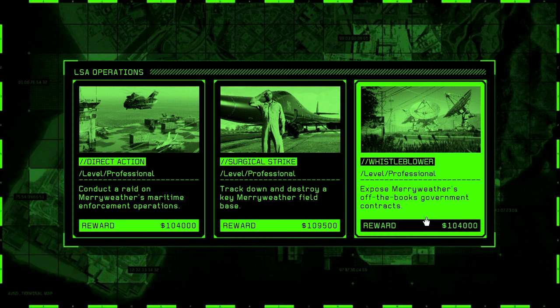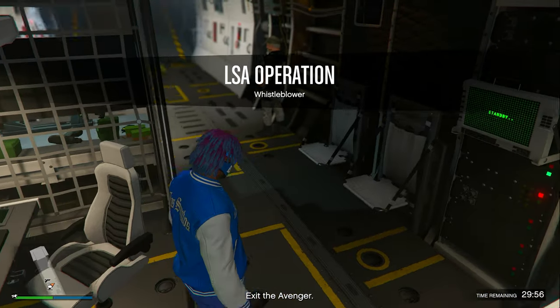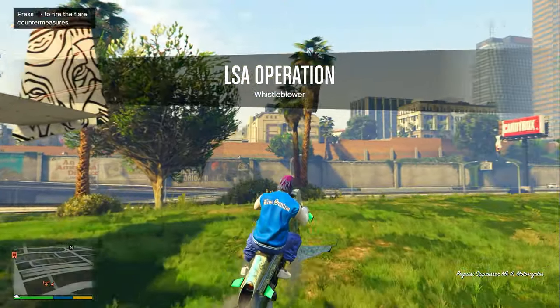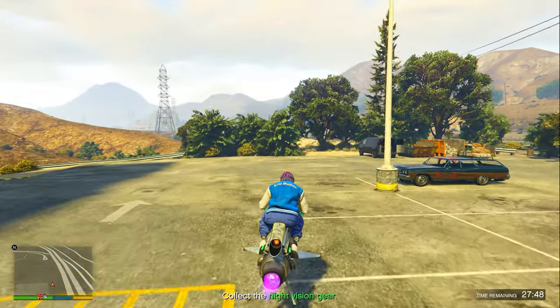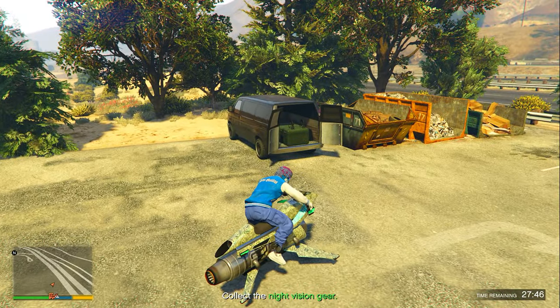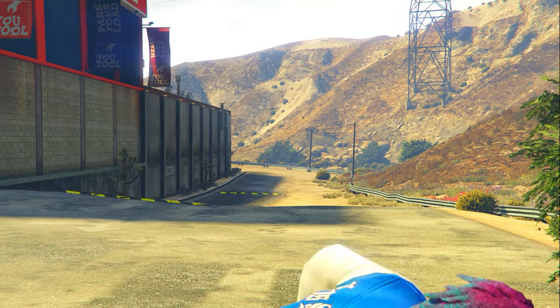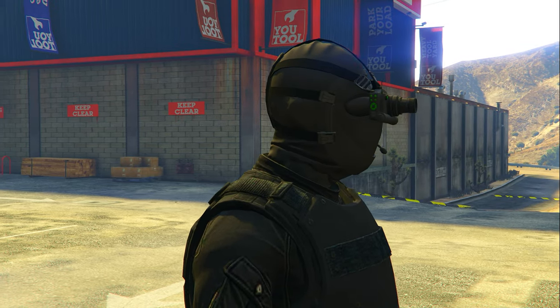Now it's time to get into the third and final LSA operation mission called Whistleblower, which is very easy as long as you follow this method. Head over to the location it tells you — which is random every time. Once you get there, collect a set of night vision gear from the back of the van by clicking right D-pad, and now you have night vision gear.